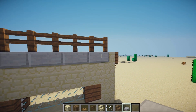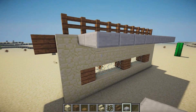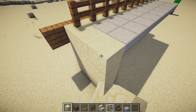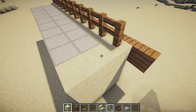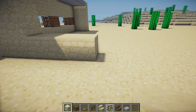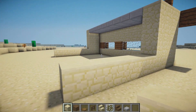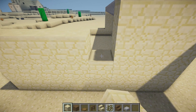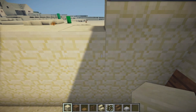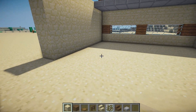Bring this another block back, then along the edges place some more sandstone. On the side, take this back by one, two, three, four, and five blocks. Do that on the other side and raise these three more. Along the back we can do exactly the same as we did on that side.